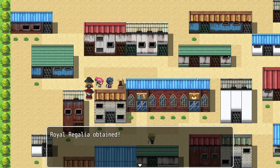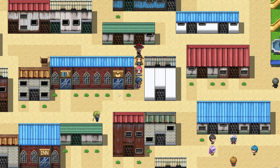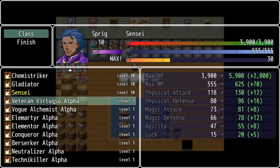Thirdly, here's useful armor — the best armor in the game: Royal Regalia. There are exactly four of these you can find, including this one, and you can also purchase them later on. More experience rounds out our advanced classes — now we've got the master classes. Each says Alpha, because after getting each to level 10 there's also the Omega version: Veteran Virtuoso Omega, Vogue Alchemist Omega, Ella Martyr Omega, etc.